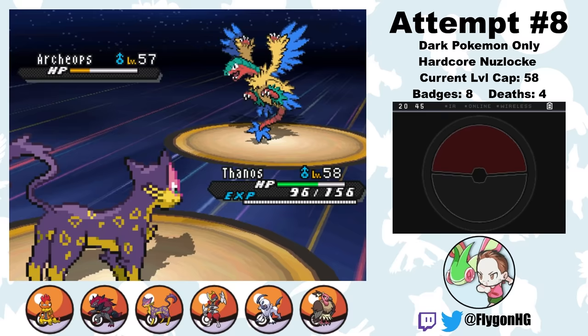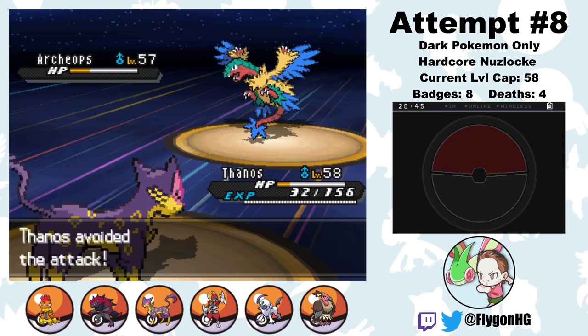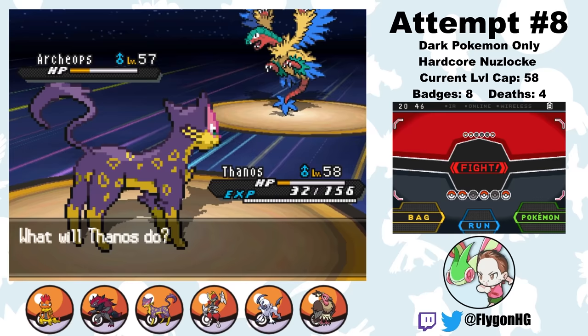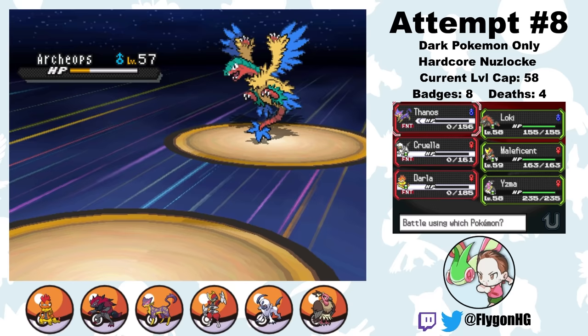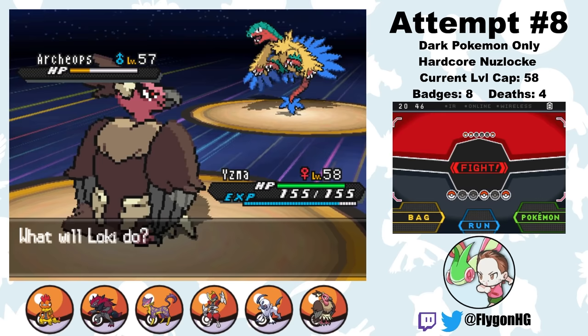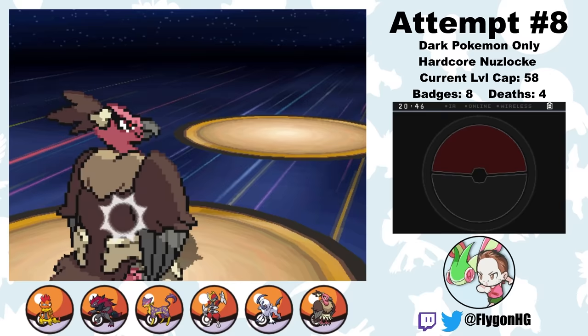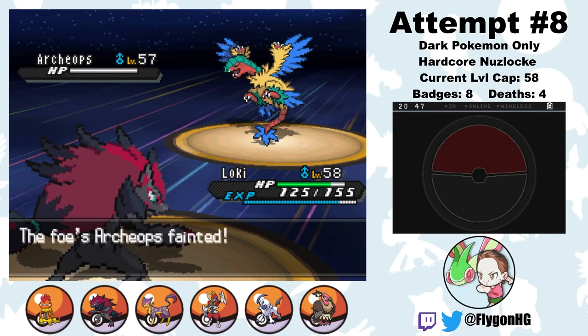Now, Thanos, I need you to go down so that Loki can come in safely. So I just click Growl. Thanos dodges Rock Slide again — he's not going down without a fight — but one more Growl, and Archeops decides to use Acrobatics, which does finally take out Thanos. Rest well, you beautiful purple bastard. From here, I bring in Loki. I've disguised him as Yzma so that the Archeops will always go for Rock Slide instead of Acrobatics — an Acrobatics crit will kill Loki, but a Rock Slide crit won't. So I set up a Nasty Plot. But the Archeops goes for Acrobatics anyways. I have no idea if Gen 5 AI actually recognizes Illusion or not. Either way, the Acrobatics didn't crit, so a Dark Pulse takes out the Archeops.